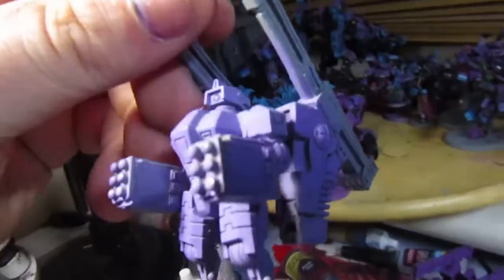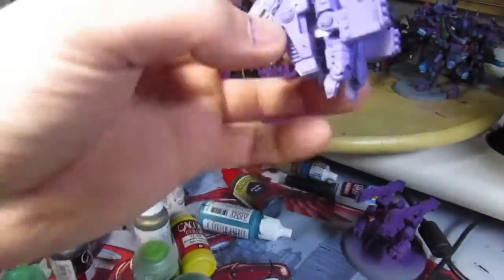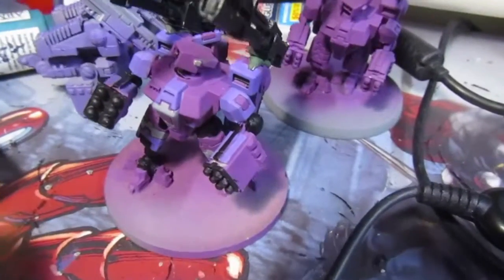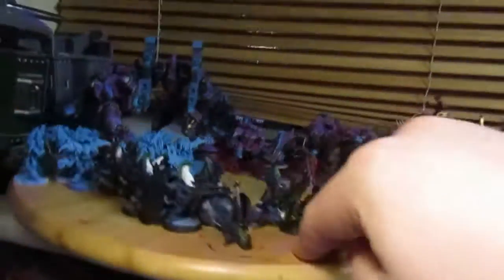He doesn't have feet because I don't have the feet pieces — they're broken. This is a recovered battlesuit; the chap just had him in bits and said I could have him if I wanted to strip him. I used a bit of green stuff and super glue to put him together. I was going to paint him until I realized he was the wrong color. This guy always had a bit more done than the others — you can see the green stuff under the gun just to hold it on.